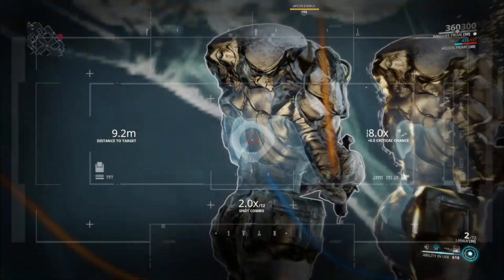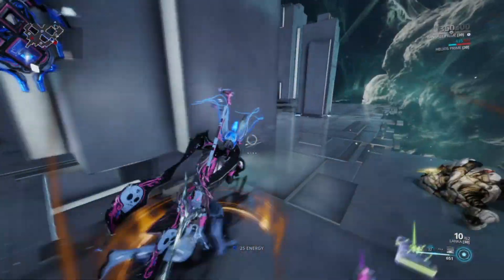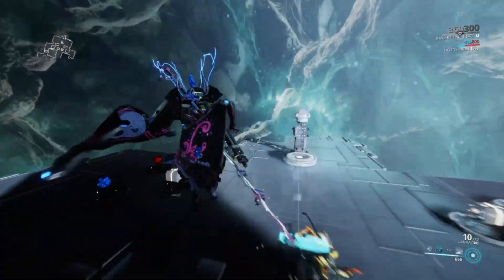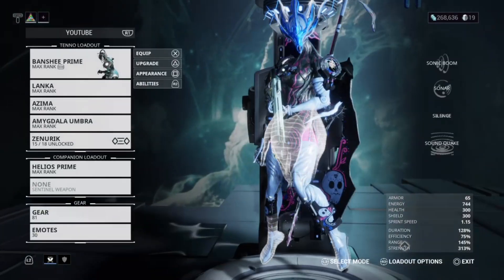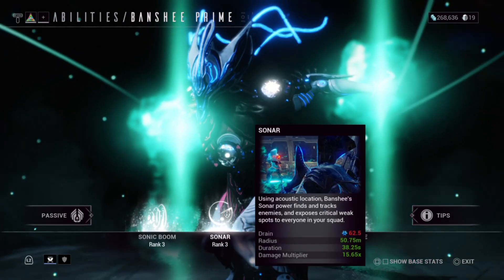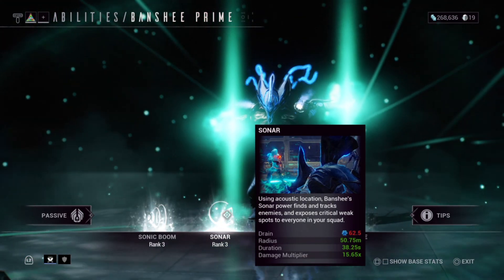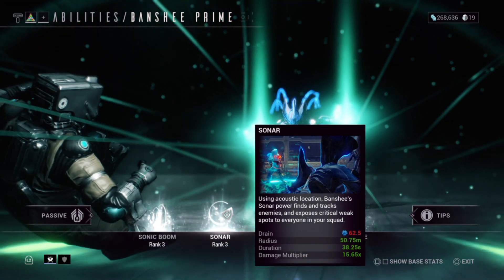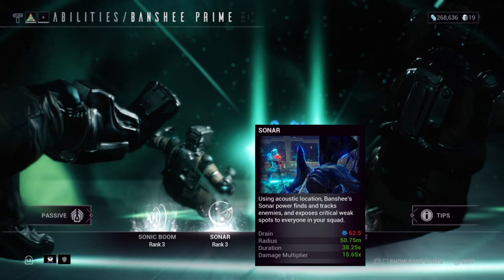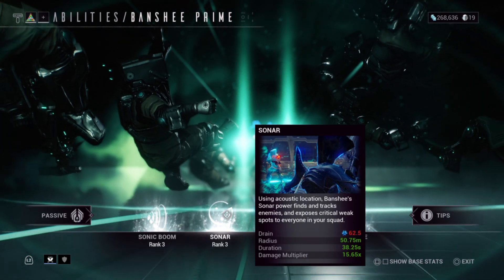From the Arsenal abilities menu, you can see my Sonar has a 50.75 meter radius, 38.25 second duration, and the damage multiplier is 15.65 times — which is a crazy damage increase.